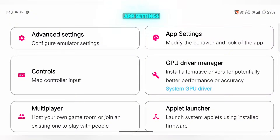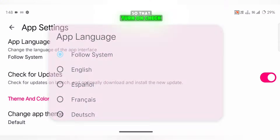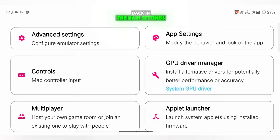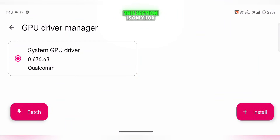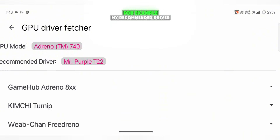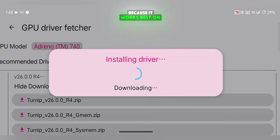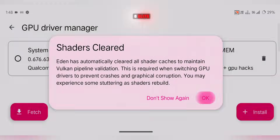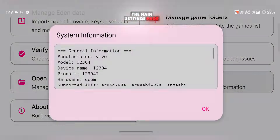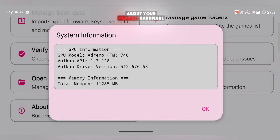Now go back to the main settings and open App Settings. Here you can manually change the app's language, which is a new feature added in this update. Below that, turn on Check for Updates so the emulator automatically alerts you whenever a new version releases. Back in the main settings, open the GPU Driver option — this section is only for Snapdragon devices. Tap the Fetch button and Eden will show you the recommended driver for your phone. For example, my recommended driver is Mr. Purple Turnip T22, but I personally use the latest Kimchi Turnip build because it works best on my device. If you're using Snapdragon 8 Elite or any processor that doesn't support custom drivers, simply stick to the system driver. At the bottom of the main settings page, you'll find the newly added system information option, which shows detailed information about your device's hardware and software.